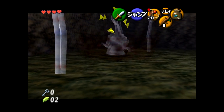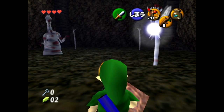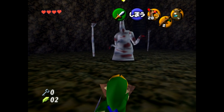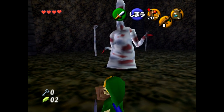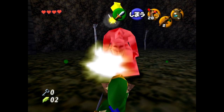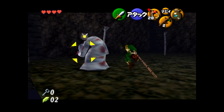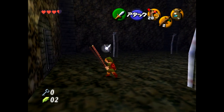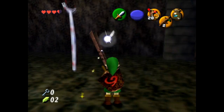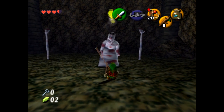Jump slashing at one of Dead Hand's arms causes you to recoil off of it and not get caught. I'm not very good at timing that jump slash, but I've heard it's something like 5 wiggles — very specific.